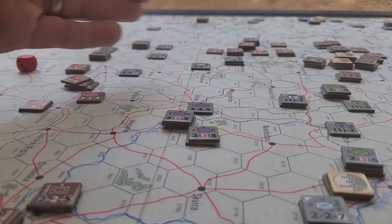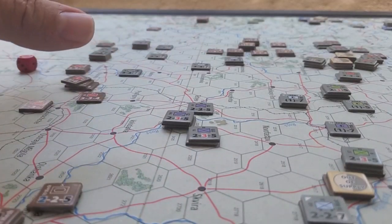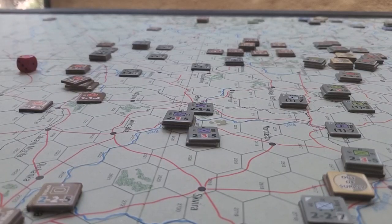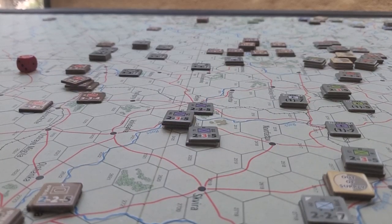Another thing that kicks in on Turn 4 is the disengagement rule. Once you're adjacent to the enemy, you're stuck there — you're going to need to fight. I'll double-check that and make a note in the comments if I'm incorrect.